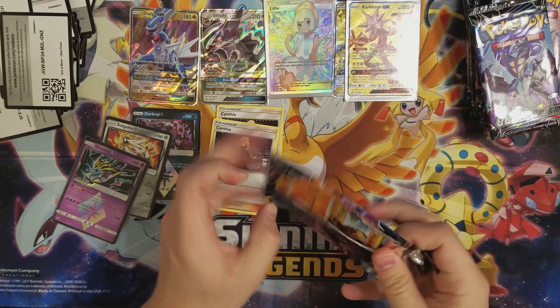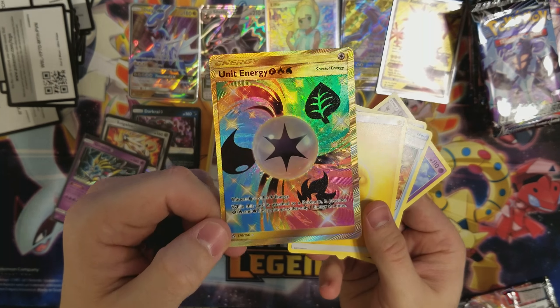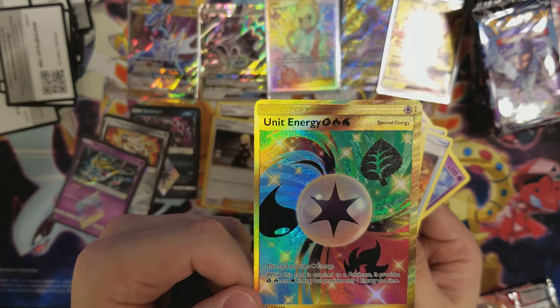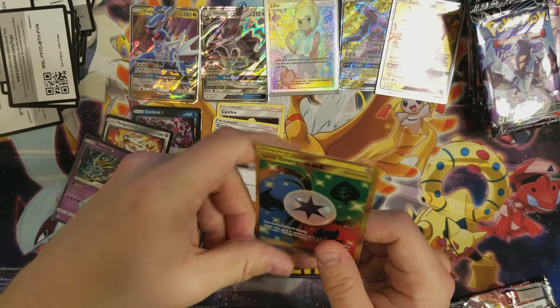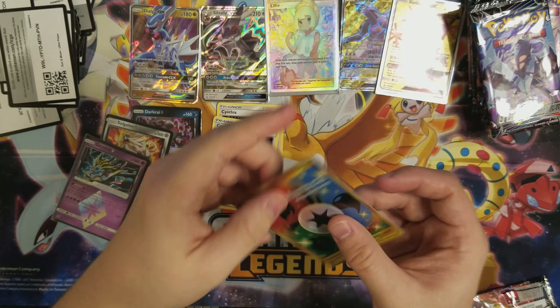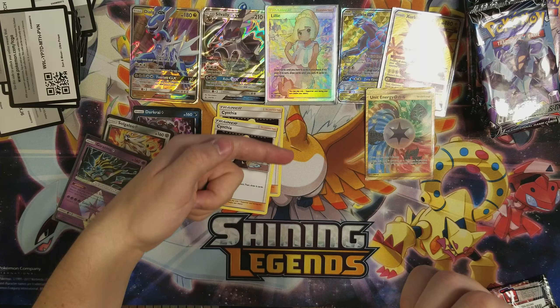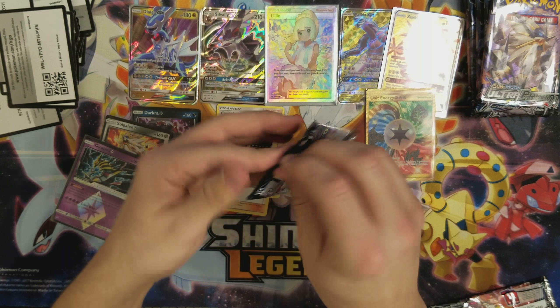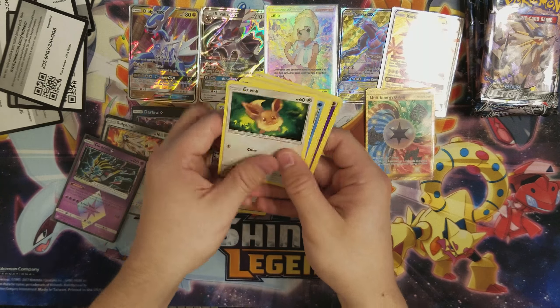A secret rare, guys. Oh my god, that is such a pretty card. Look at it. Unit Energy — the water, leaf, and fire. Oh my god. It's probably not going to get graded. More than likely I'm going to try to make a master set almost — just have every card possible from the set. But we're already doing great. I feel like the setup is slipping farther down and won't have much more time before it just falls over.